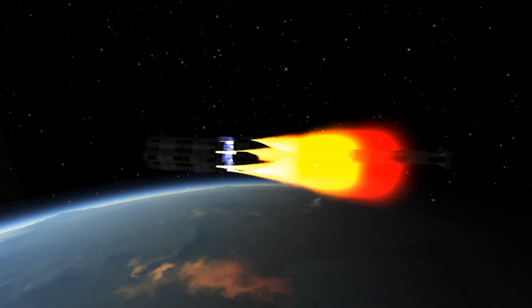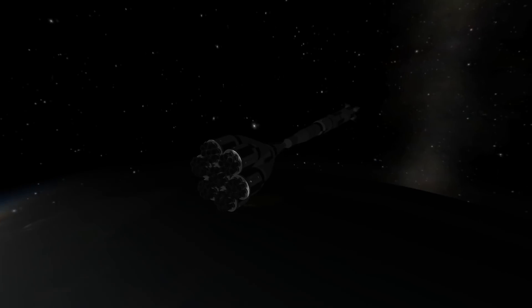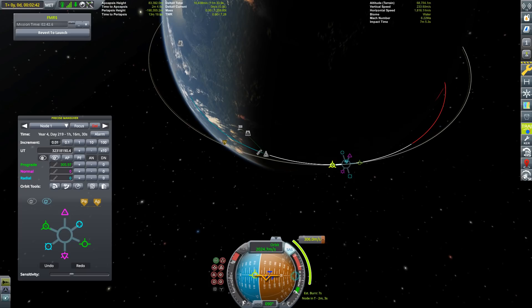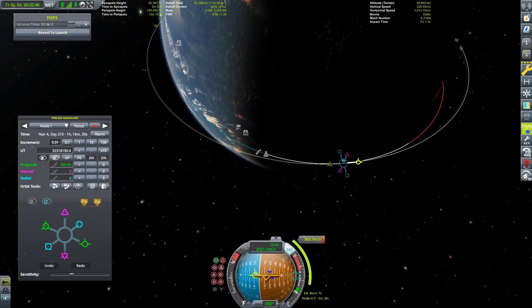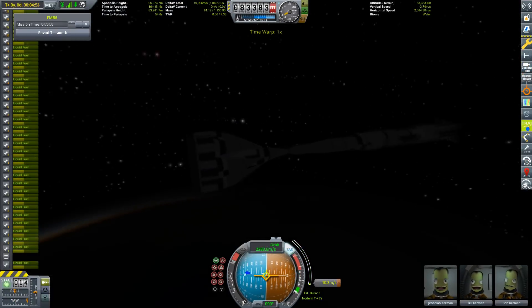Speaking of bottom, look down below — how beautiful those rays are across those mountains. Scatterer and Environmental Visual Enhancements at work here. Stage separation! I'm using the Hammer solid rocket boosters as separatrons, and we've easily made orbit while the Saturn 5 tried to thrust against us.